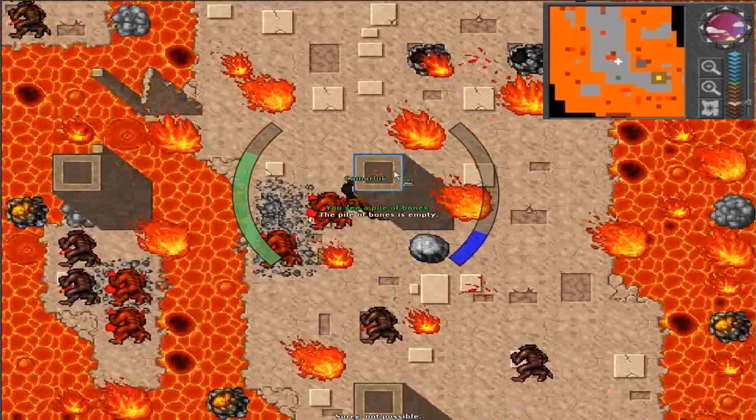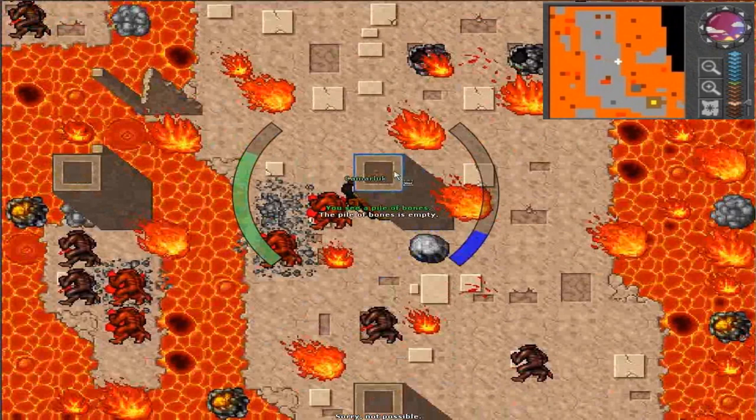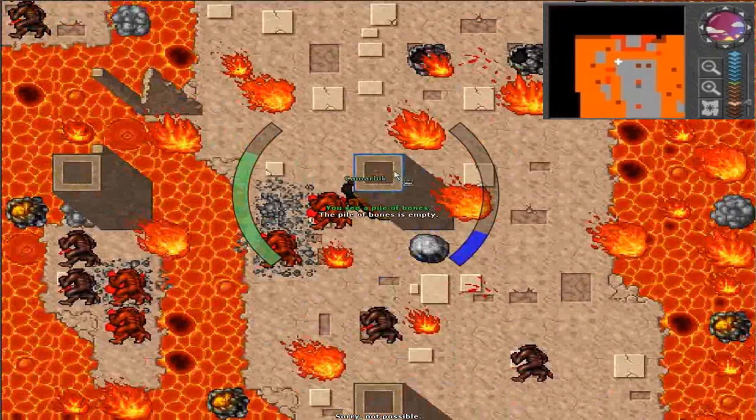I like to go with a high level. For example, this character is a free account knight, almost level 100. If you're a knight, you can go much lower and just spend some avalanche runes. For a paladin, I guess at level 30 or 40 with a stealth ring, you can clear the place with just distance weapons. That bow is extremely good in this area.